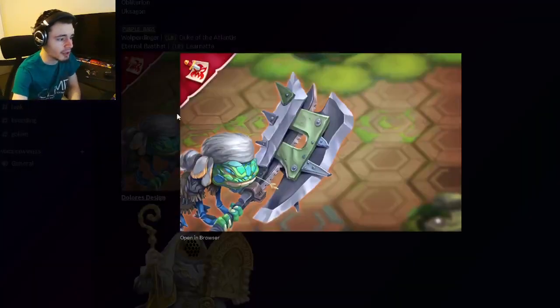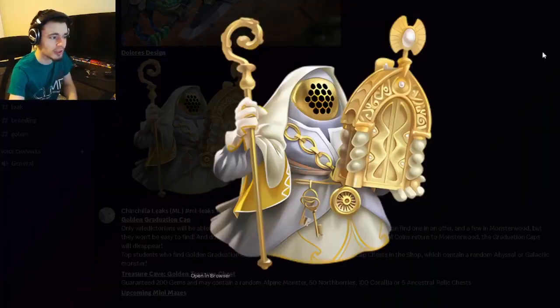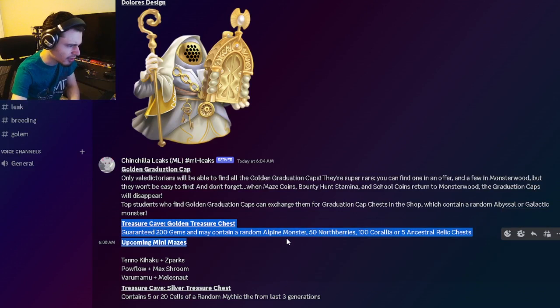We have an image for the upcoming Bounty Hunt with the Bounty Hunt monster, who looks pretty cool. We also have Dolores's design, another new monster, and she looks pretty cool as well. Then there's the Golden Graduation Cap — you'll basically be able to get a mythic out of it, specifically a random Abyssal or Galactic mythic, so try to get these whenever you can.